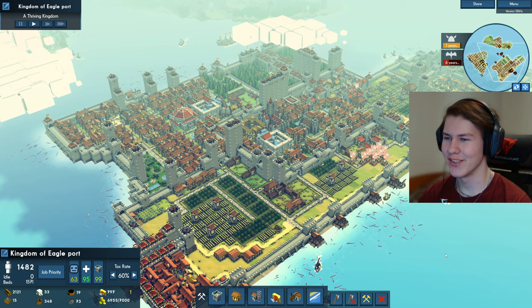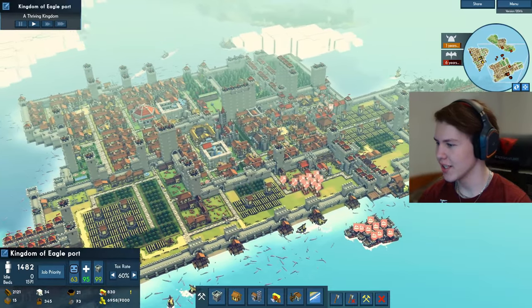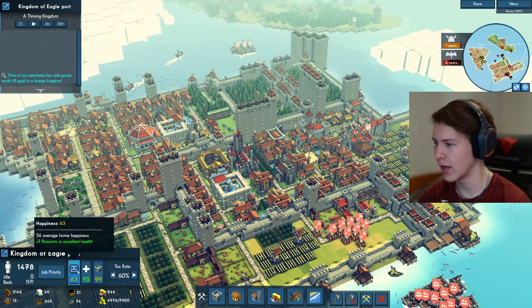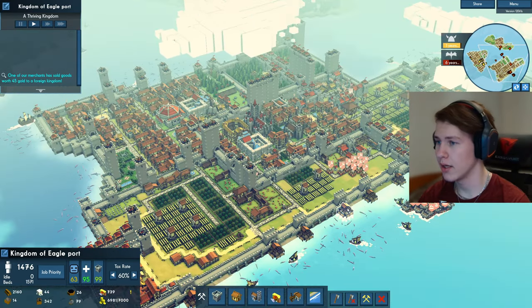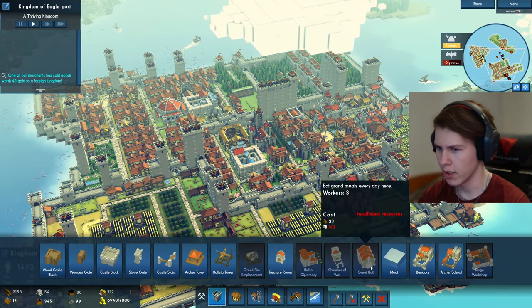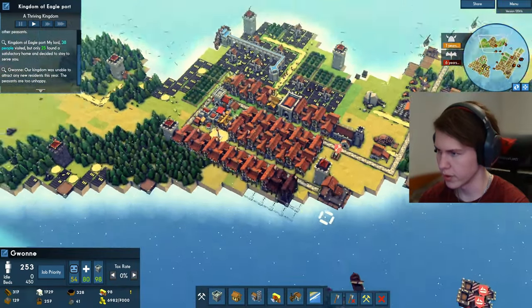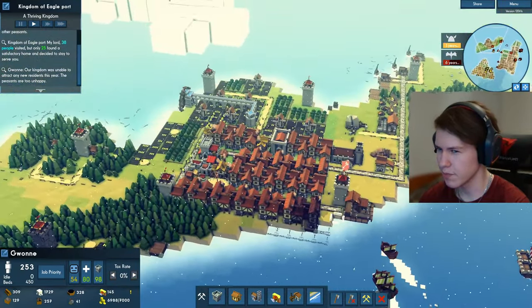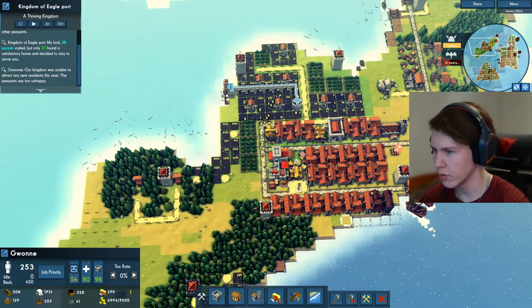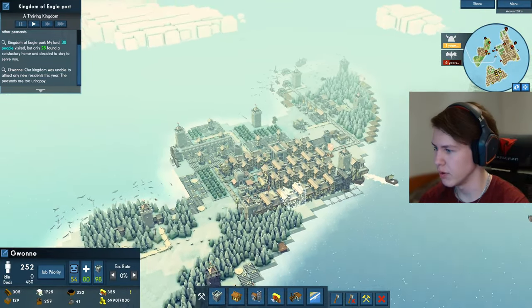Hello everyone and welcome back to Kingdoms and Castles. Today our agenda is to try and improve our place to 100% health, 100% happiness, and build all the structures that we didn't have before — like the great hall, which we are missing from our kingdom. I should build some defenses for this place as well because it's not too well protected. The viking raids are not that huge but I would still like to have some protection for these people.